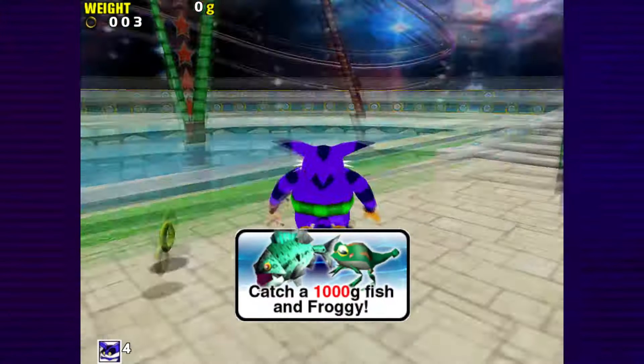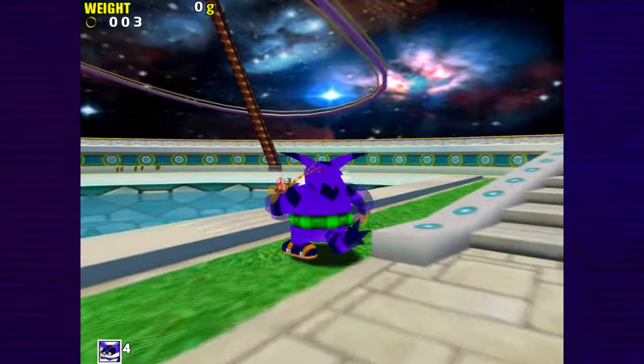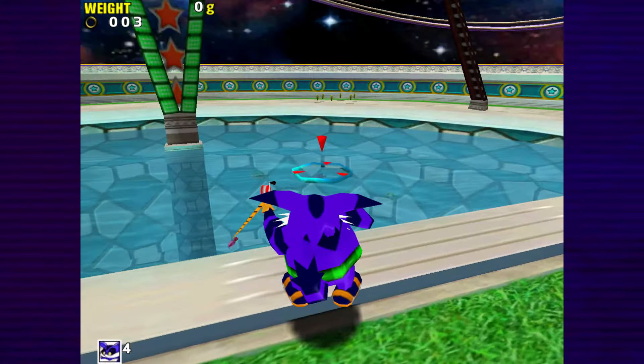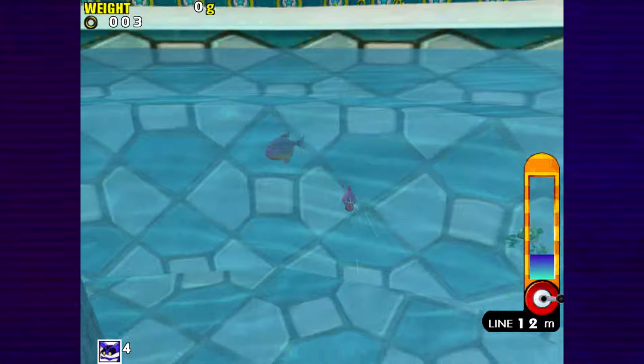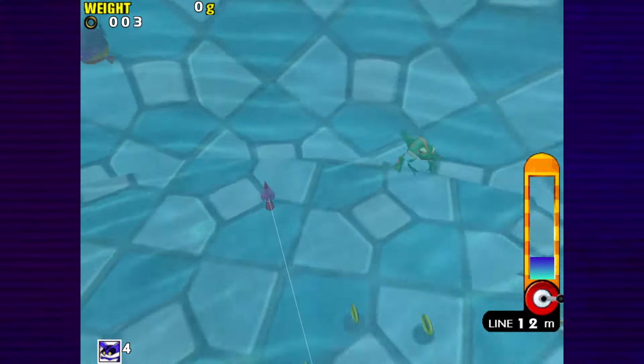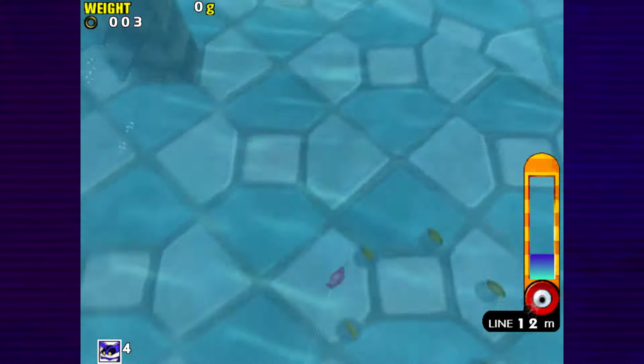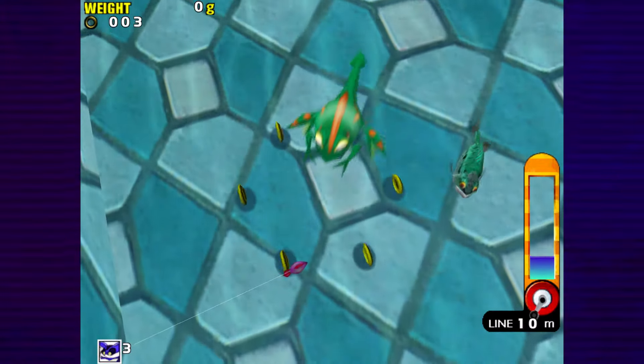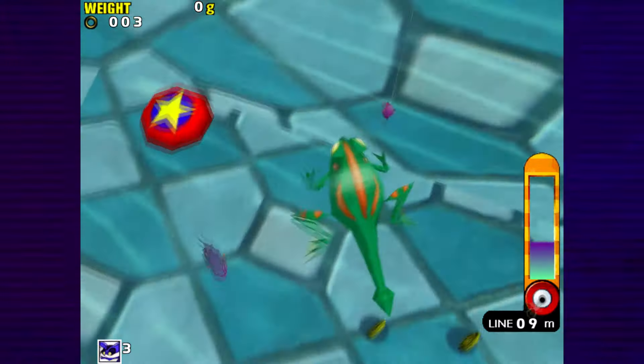You have to actually get Froggy to bite on the lure. First I'm going to show you guys what actually happens when you do it wrong. So you cast toward Froggy — he'll turn around and try to go for it, and then as soon as he bites he'll just pull it away and not even get hooked.